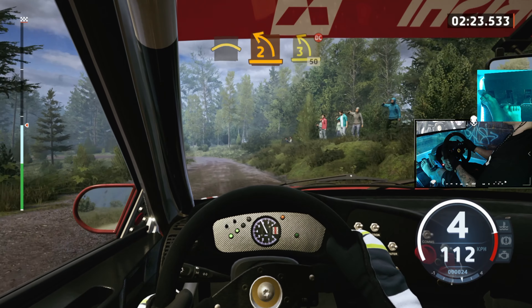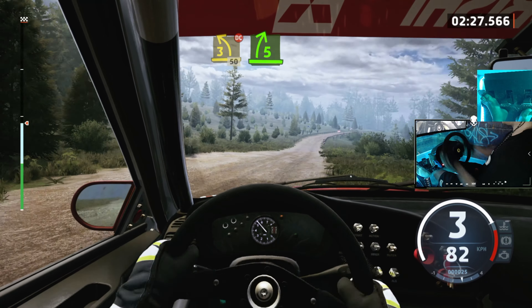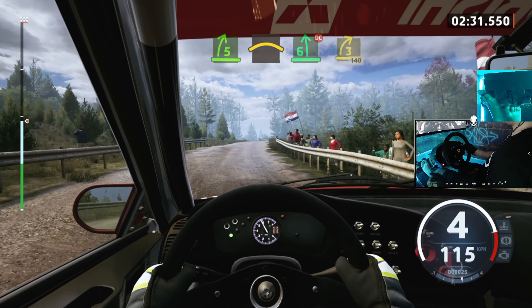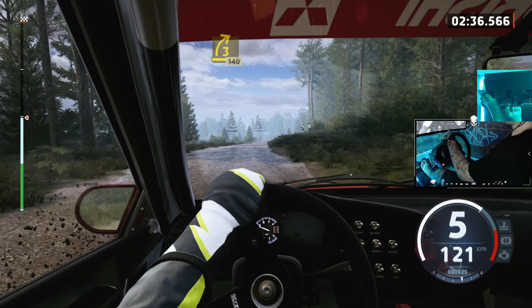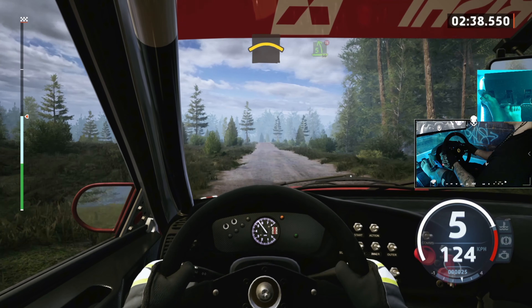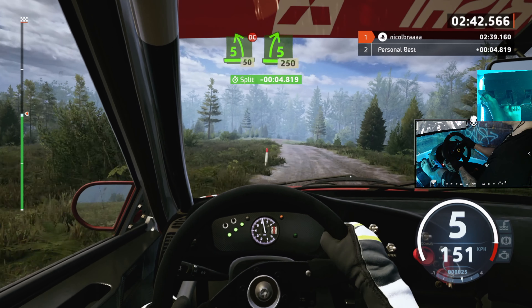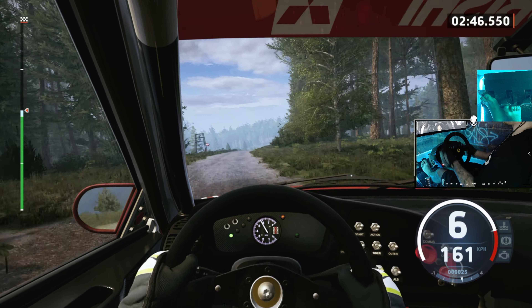Jump. 100, slowing. Long crest and 2 right. 70. 6 left, over jump. 60. 6 right, tightens over crest, slowing. 90, 2 left short, don't cut. And 4 right, and 4 right, into crest, sudden 5 right. And 5 left, half long. 80.